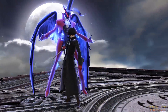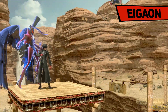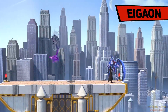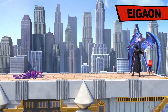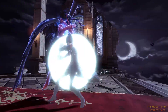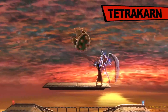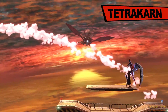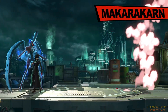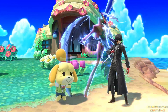For his side special, Arsene invokes Egeon. This large blast repeatedly hits opponents, inflicting them with longer-lasting additional damage. His Down Special performs one of two counter-attacks, each triggering automatically. For melee attacks, you'll counter with Tetrakarn. And projectiles can be deflected with Makarakarn. By the way, Arsene is completely invincible.